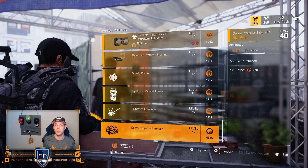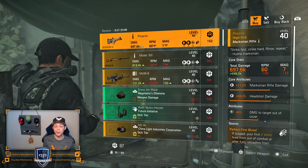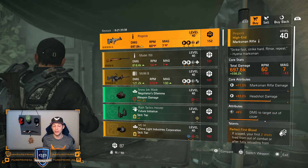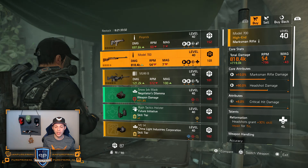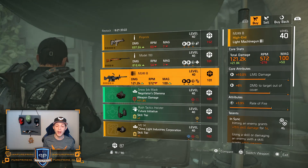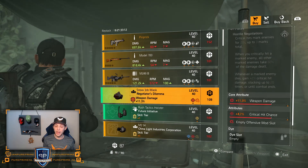Let's head over to the dark zones. First DZ: the Pinprick — 11% marksman rifle, 93% headshot, 6% damage to target out of cover, and Perfect First Blood. Could be nice if you're still looking for it and can't find it. Model 700: 10% marksman rifle, 90% headshot, 8% critical hit damage, and Reformation — not that great. M249: 10% LMG damage, 9% damage to target out of cover, 9.3% fire rate, and In Sync — not that great, especially not for 101 DZ creds.